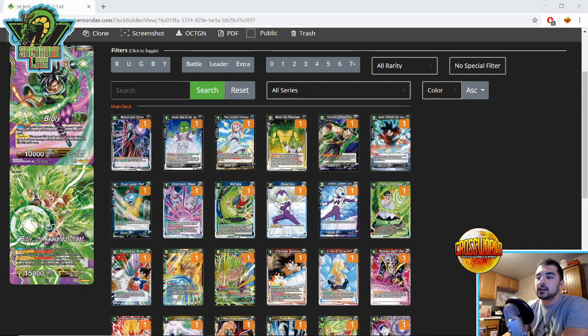Dende New to the Job is a card that is really good against the ramp build — the objection build. If you can basically stick them on four energy, they need five energy to complete their play if they're playing the objection build, so Dende can stop them right in their tracks.